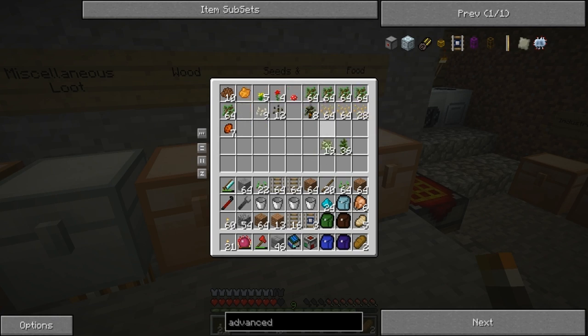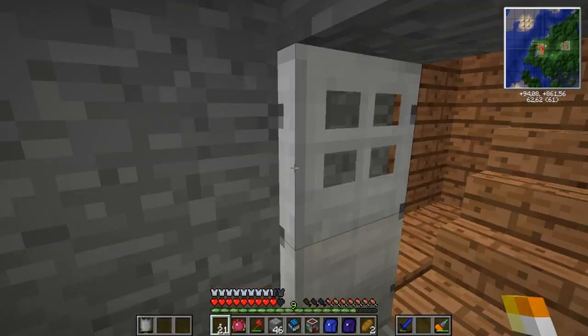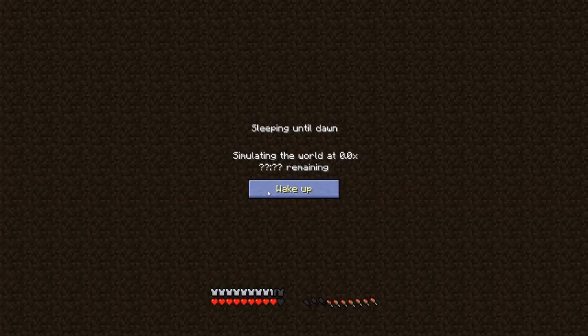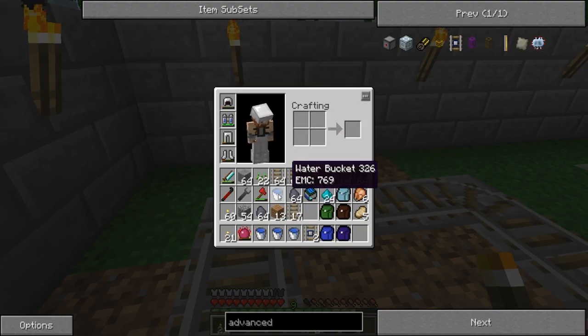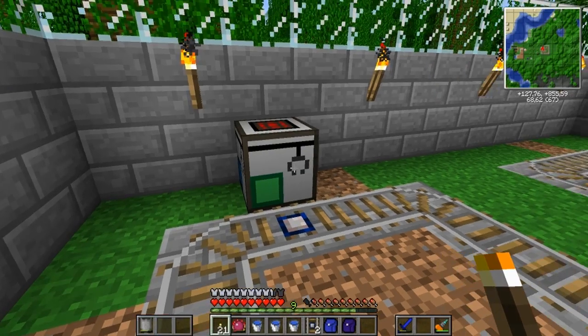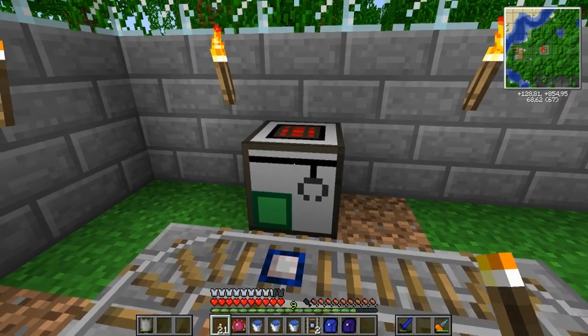I actually do have almost all the saplings that I need for the tree farm one. Yeah, I got everything. Let's sleep through the night. Alright, I got the items that I need. I also placed down the advanced detector rail here and the cargo manager here.